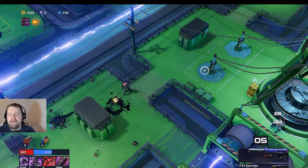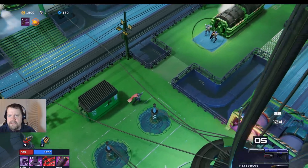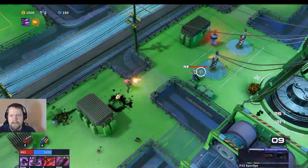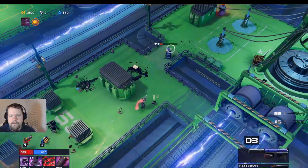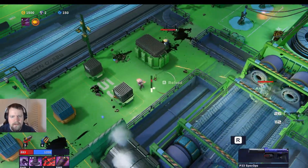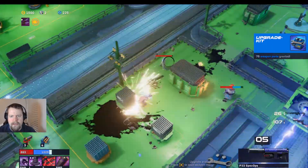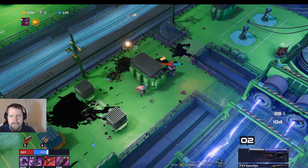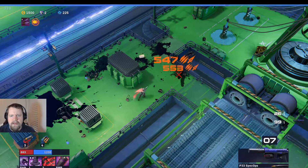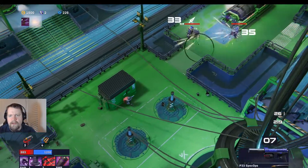I'm going to try to keep an eye on the FPS — it doesn't show up on the recording, but let's see if they've improved that. My gun is jamming a lot. These shield guys are always annoying. Did he summon anybody? I've never paid enough attention to see whether summoned enemies disappear once they spawn — it might just be a one-time deal. Let's throw one of these in there.